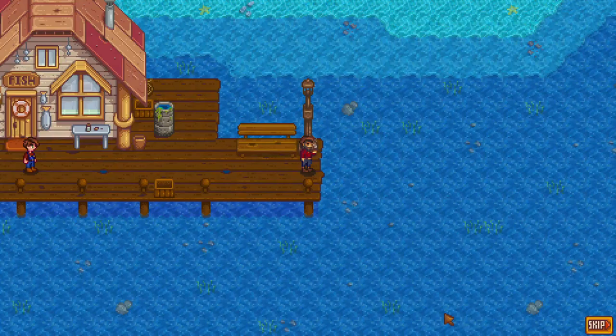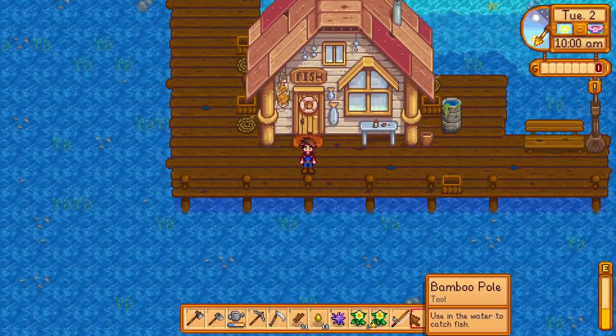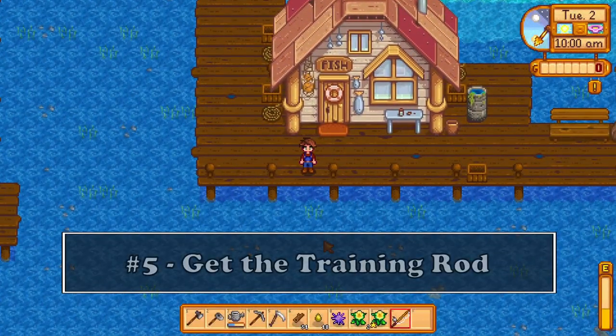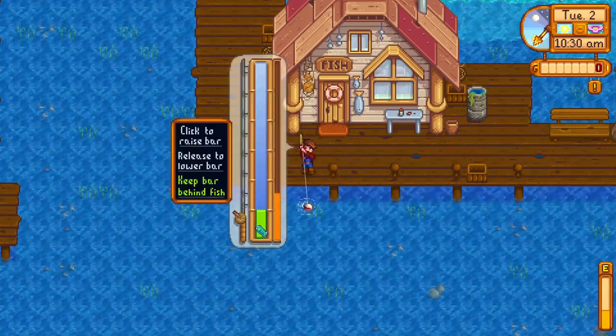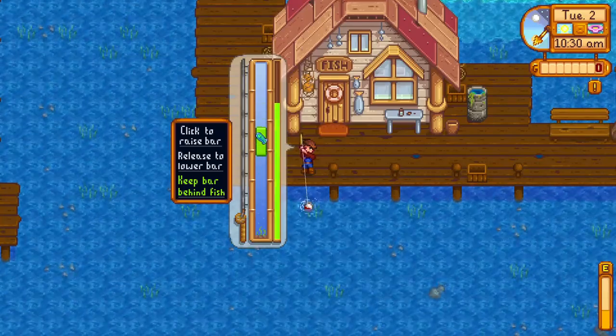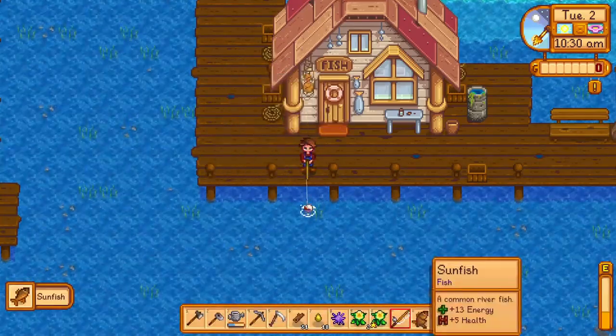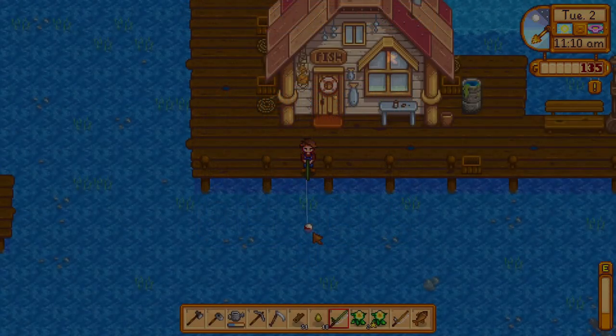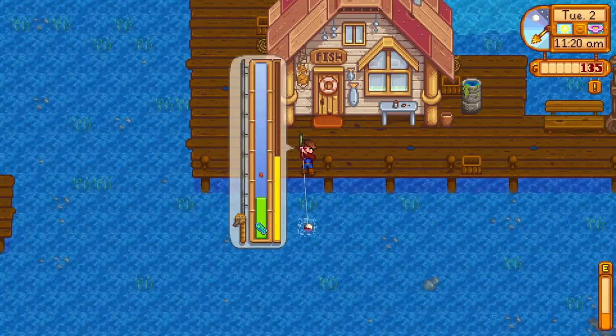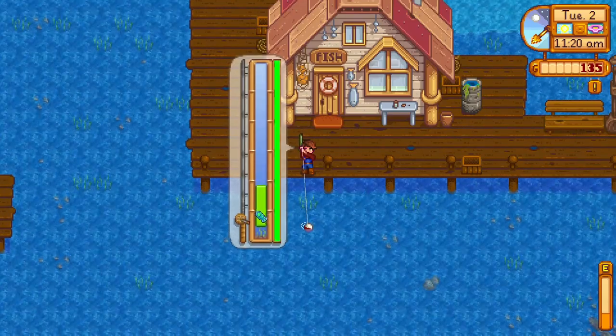On the second day you'll get a message from the local fisherman Willy and he'll give you a fishing rod so you can start fishing around Stardew Valley. To level your fishing skill up faster you should go buy the training rod from him for 25 gold. With this rod you can only catch basic fish, but it will help you get your fishing skill up really fast since you'll have a higher catch rate than with the normal rod.